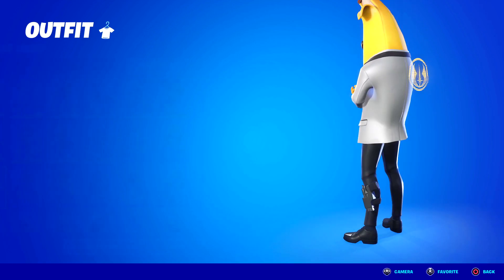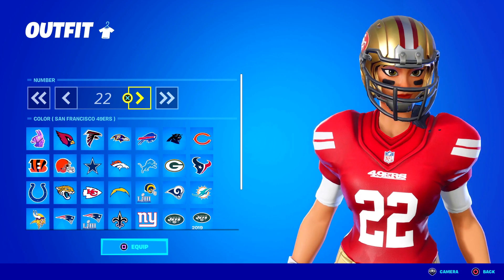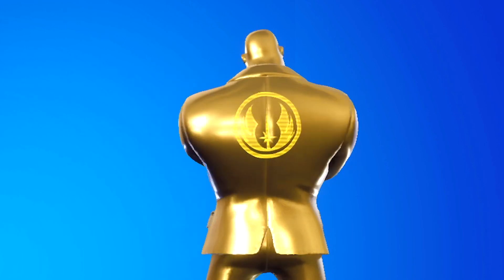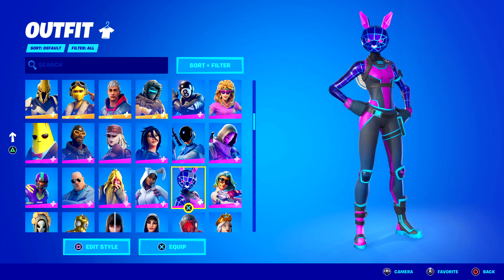Agent Peely, though I don't think it's gold. Blitz - this actually hasn't been out in like 600 or 700 days. It doesn't feel like it but they're actually getting rare now. Brutus which yes, is fully gold. Bunker Jonesy, Bunny Brawler, Bunny Wolf - I never see anyone using this skin but it's not too bad.